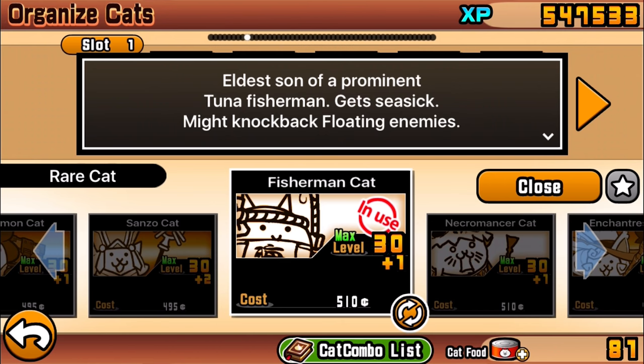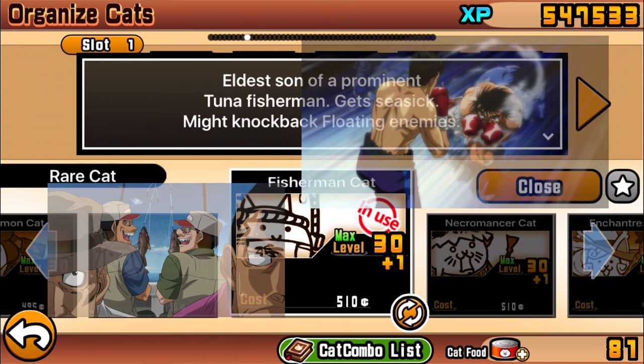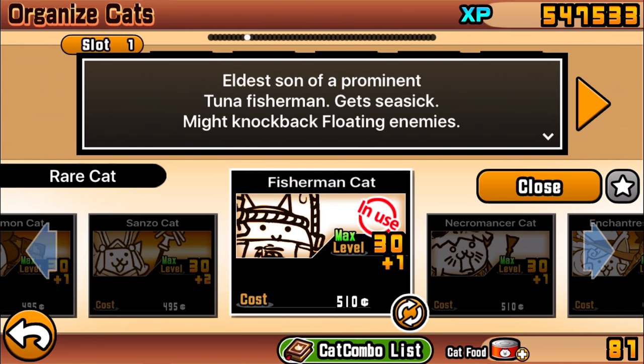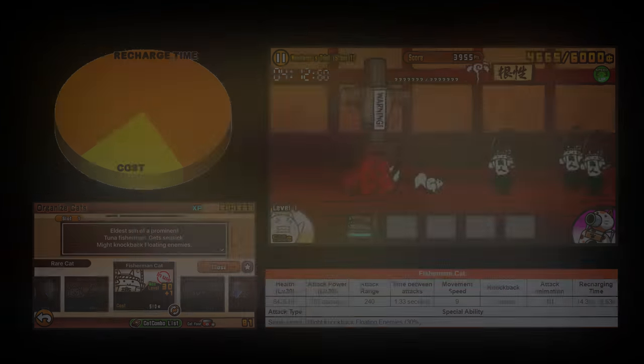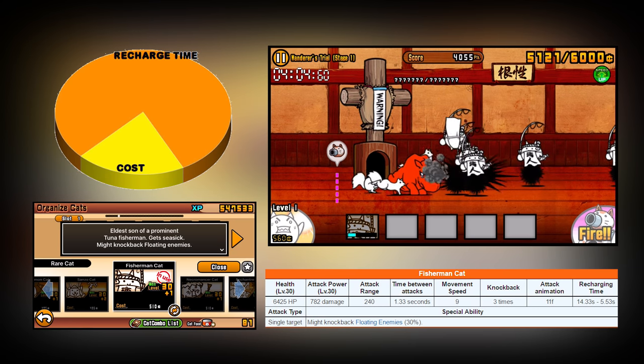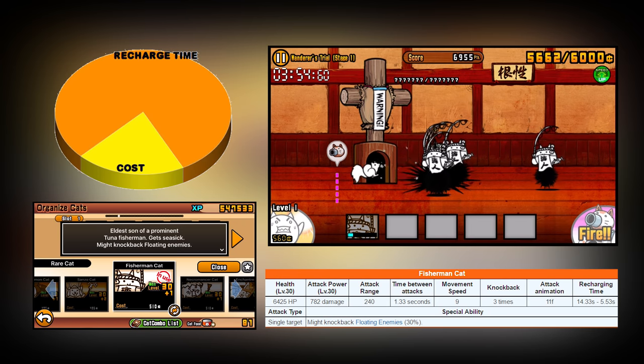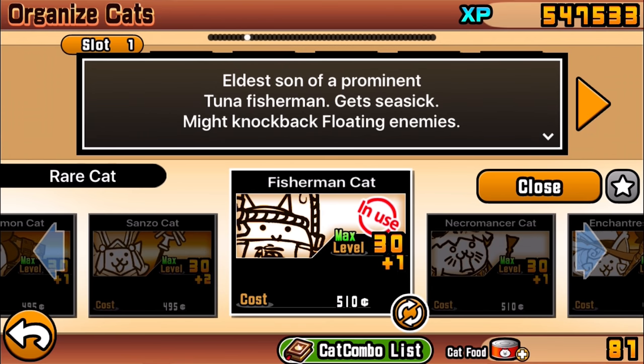The next cat in the evolution chain is the Fisherman Cat, which is probably one of the cooler evolutions. It reminds me a lot of the fishing anime Hajime no Ippo with the Ippo character and guys like Takamura. Its description: 'eldest son of a prominent tuna fisherman, gets seasick, might knock back floating enemies.' As long as he can knock back enemies, it's fine if he gets seasick.